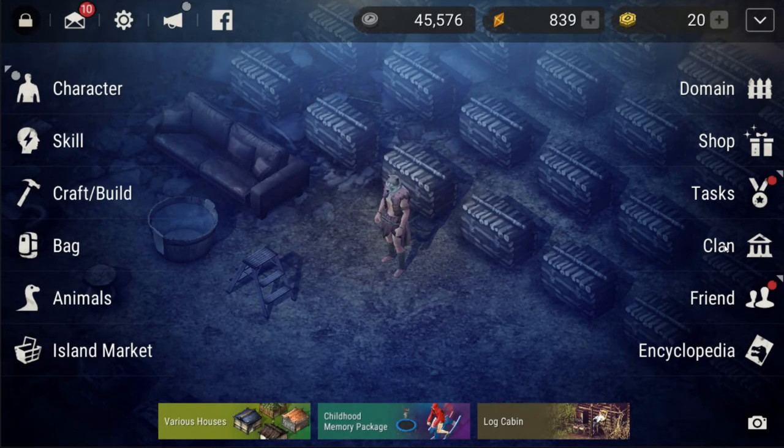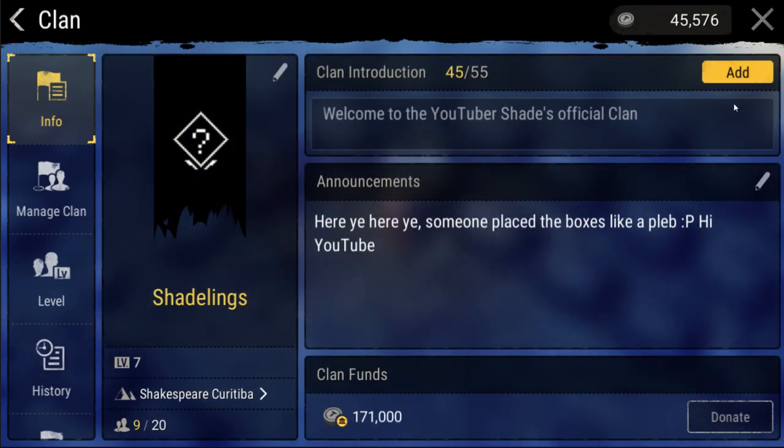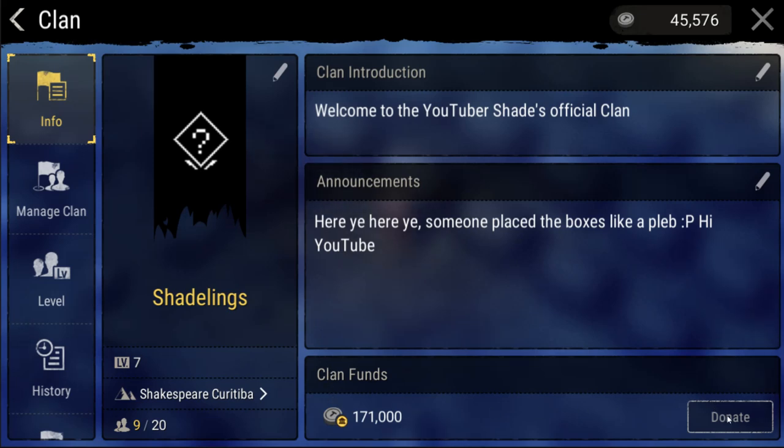For this next section we're going to be going over all of the different clan options that you see, starting out with the info tab. This tab displays all of the information of your clan, including the name, an introduction, and a banner. The banner cannot be changed, so make sure you are happy with it when you make it.